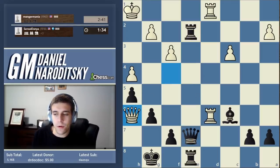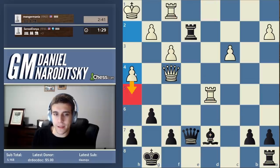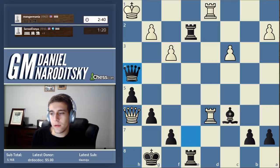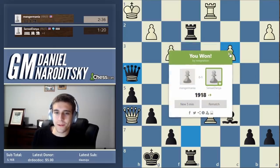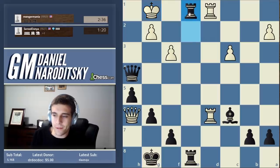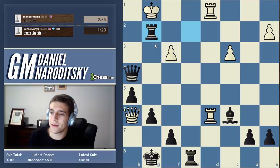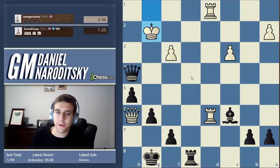If we remember his move h4, it created a weakness. We always need to catalog all of our opponent's weaknesses — like a librarian. Check. He resigned. We could have gone rook e1 with a checkmate or queen f2, but we had a pretty checkmate by sacrificing the rook. We could have stacked the rook to open his king up further.